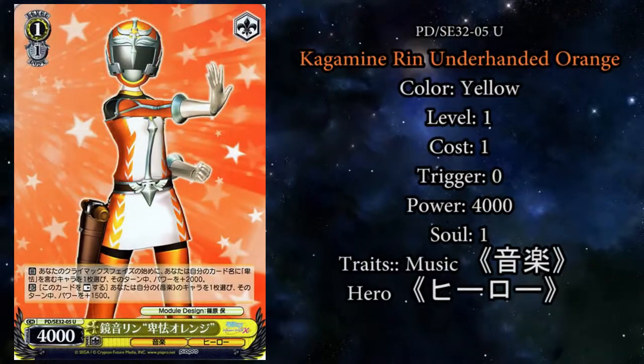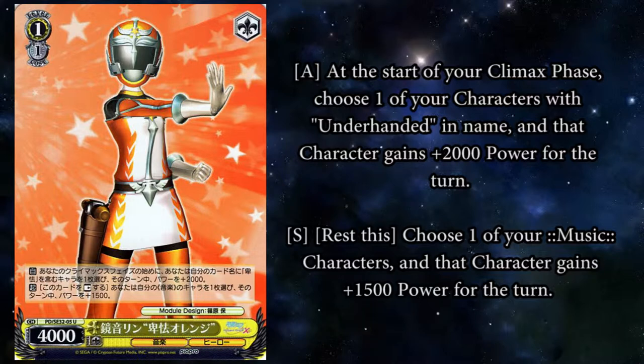Up next is Kagamine Rin Underhanded Orange, a 1-1 yellow character with 4,000 power, one soul, and a soul when triggered. She's the support of the deck. At the start of your climax phase, choose one of your characters with Underhanded in their name and that character gains plus 2,000 power for the turn; also, rest this card and choose one of your music characters — that character gains plus 1,500 power for the turn. It's a win-win situation. Even if you don't have an Underhanded character, you can just rest it and boost up any character on the field.